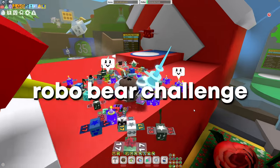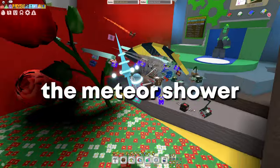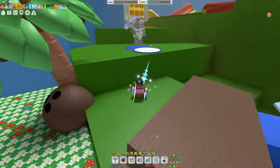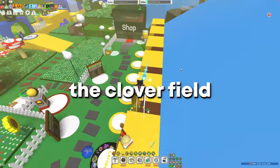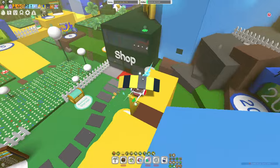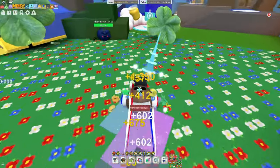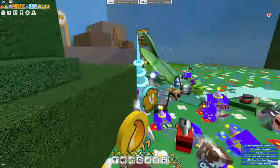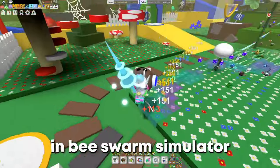But that's not even all — there are other rarer ways to get diamond eggs. We've got the Robo Bear Challenge, which has a small chance to give one. There's also the meteor shower, the festive planters, the Extreme Memory Match in the 35B area, and lastly the Clover Field. If you harvest a leaf in the Clover Field, there's a very small chance it can be a diamond egg. And that covers all the ways to get diamond eggs in Bee Swarm Simulator!